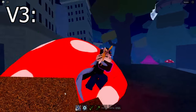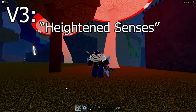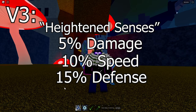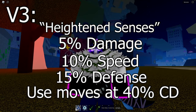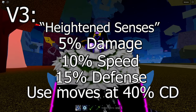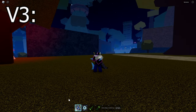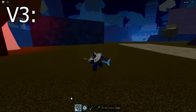V3: the v3 ability is called heightened senses. When you activate it, for 8 seconds you get an extra 5% damage, 10% speed, 15% defense, as well as the ability to use your moves when they still have 40% of their cooldown remaining. That includes your m1s or click abilities. This is as fast as I can do it, but if you have heightened senses activated you'd be able to do it much faster.